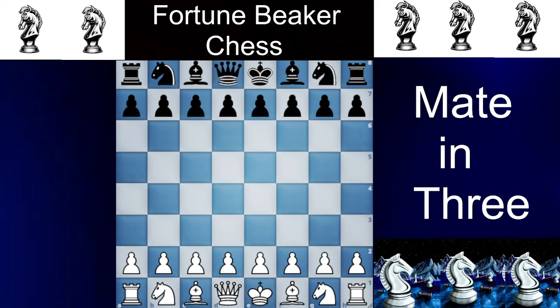Now mate in 3. There is only one proper variation that has a mate in 3 and that is known as a Bongcloud checkmate. We open with e4 and e5, and we play the forward queen attack with Qh5, and the opponent plays King to e7, and now we have Qxe5 checkmate.